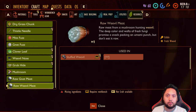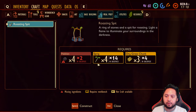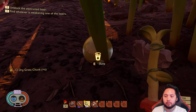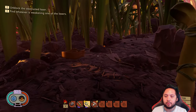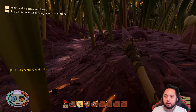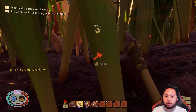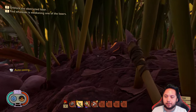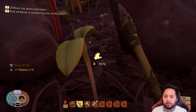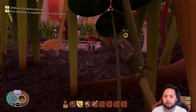All right, so now as far as crafting goes, we need more pebbles. Let's just slurp that. We just need pebbles really. Once we get more pebbles we will roast our raw meats, which should result in us being fed.